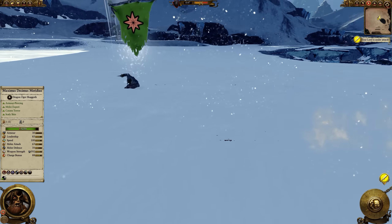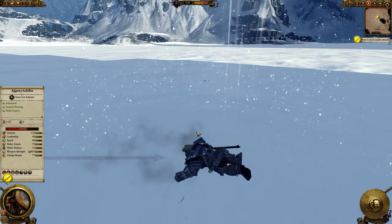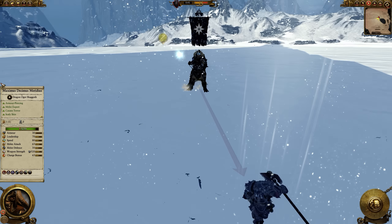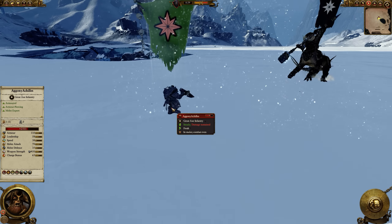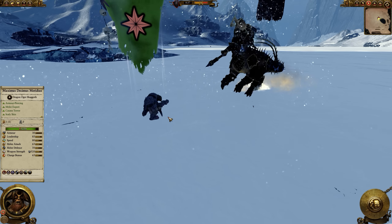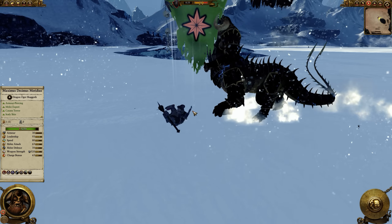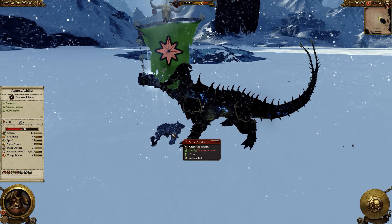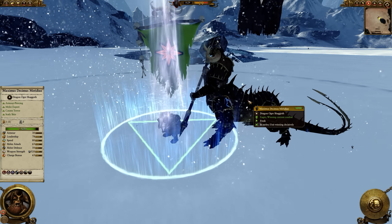The Dragon Ogre has no problems messing up Grimgor's day. This is the problem small man-sized or orc-sized models face when they are fighting monsters at least of Kholek's size and ability — they won't be able to attack much.